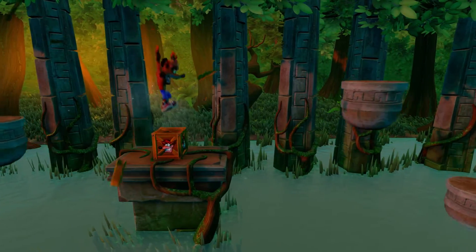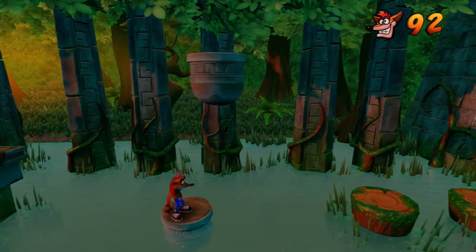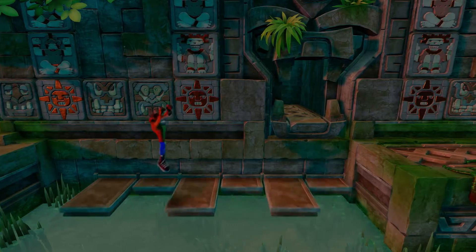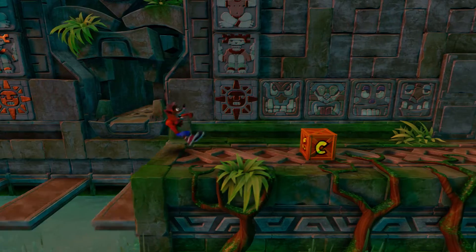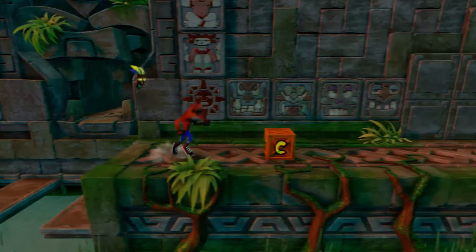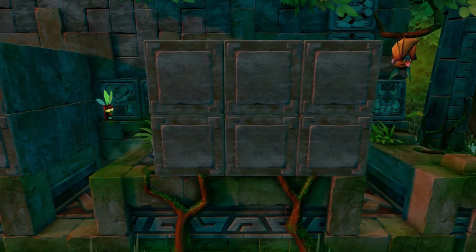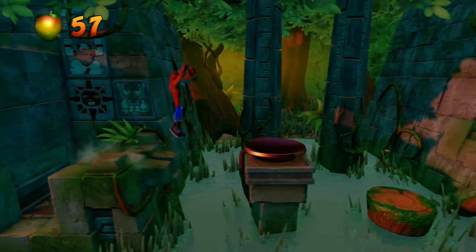For your life, there's a checkpoint. This timing here is fairly easy. Free Aku Aku in here. Don't know why they would put that there, otherwise if there wasn't an Aku Aku available for when you're in trouble.